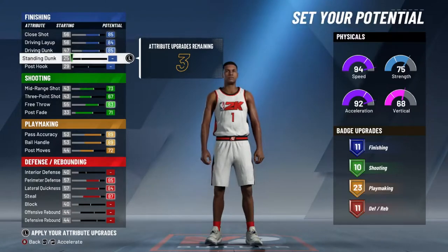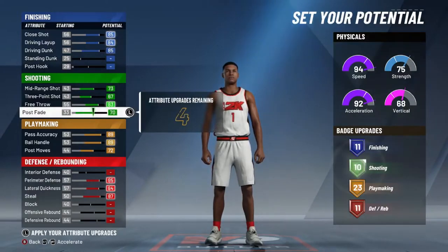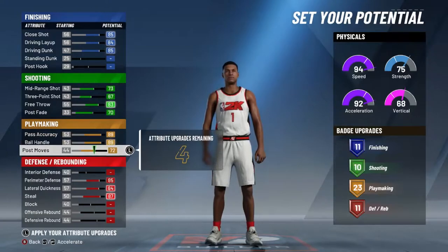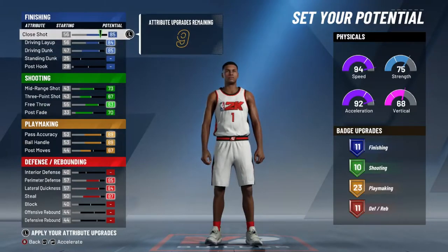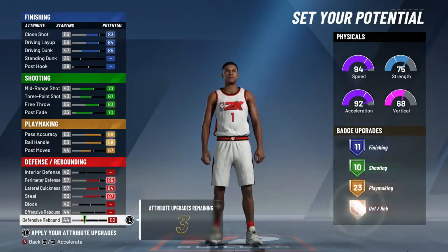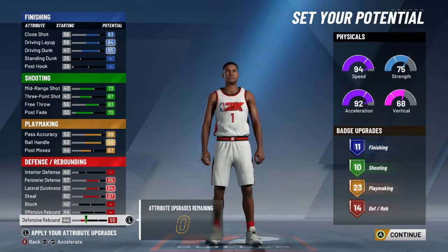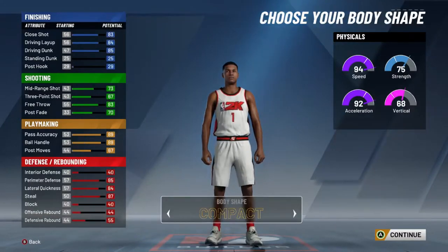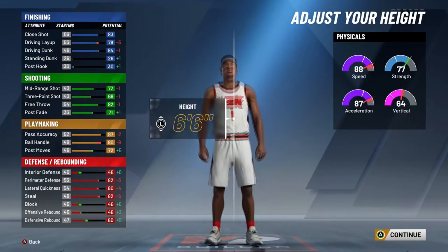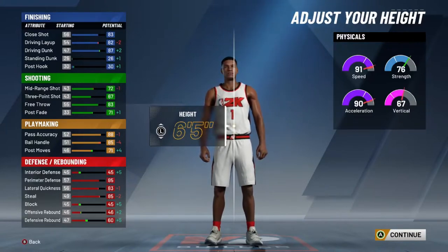We're gonna do the same thing for your post fadeaway — take away a couple so you have four there, nine there. Let's take it back upstairs. I guess shot close — so now you have 11, and you can go with your defensive rebound to get some more badges. Look at how balanced and literally all-around your badges are just off rip — your badges are insane. And if you wanna be able to speed boost: 6'4", but I'd honestly probably go 6'5" and then just minimize the wingspan if it was me.